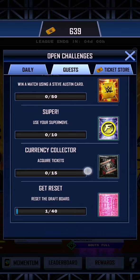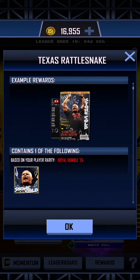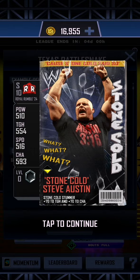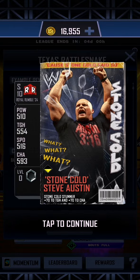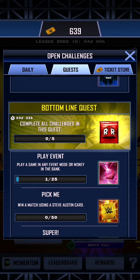Reset the draft board - you'll get that just by playing the game, and that will give you, if you're a Royal Rumble 24, a guaranteed very special Royal Rumble 24 Stone Cold Steve Austin. I'm not sure where the pro is going to come from this, because at the moment it looks like you can only get the one of it.